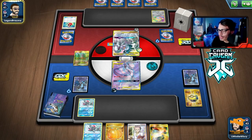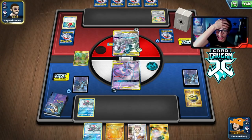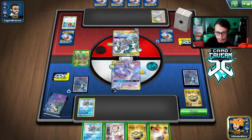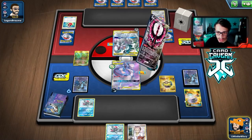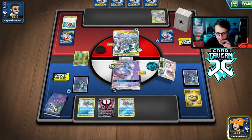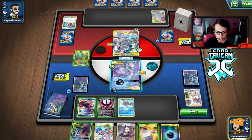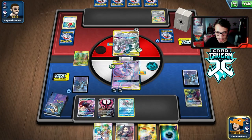No Zacian. We can put Big Charm on the Mewtwo. If they Alter Creation, which they probably will, we won't be able to kill the ADP next turn, but at least we can prevent Rusted Sword from KOing my Mewtwo. They just passed, which is amazing. We drew a Quick Ball, which can probably get us Moltres since we have Cherish Ball for other Pokemon. We'll just go Greninja Zoark this turn.